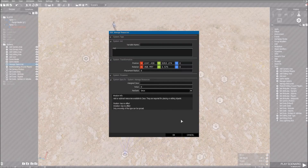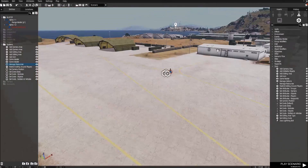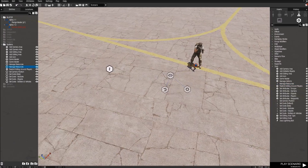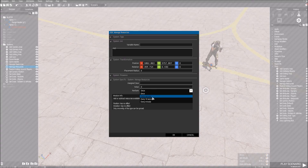Manage Resources. What we'll do with Manage Resources is — it's basically how much you get every second, and you can decide. Like, if you want to start out with — it's always 100%, so one. I can use one.